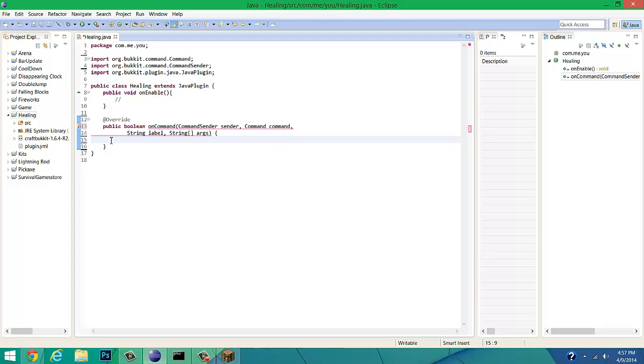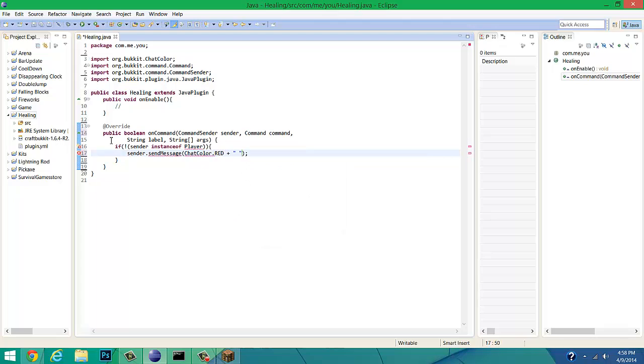These are simple plugins, but the thing about this tutorial is it's not really about those — it's more to show you how to do multiple commands in the same plugin, and also how to use strings to a little extent. This if-statement is pretty much just going to check if the console cannot use any of these commands — instance of player — so if there is not an instance of a player, we send a message back saying ChatColor.RED 'Consoles cannot use this command'.